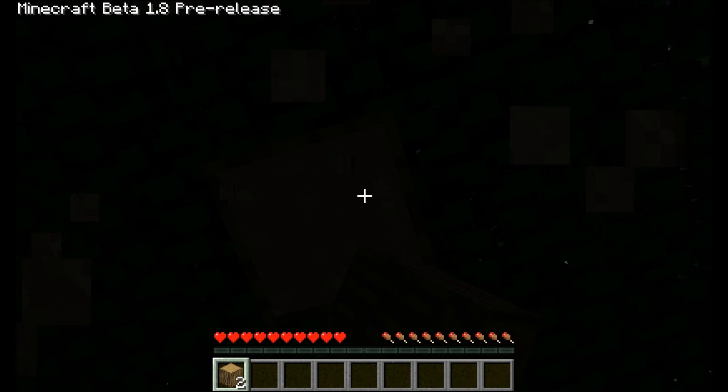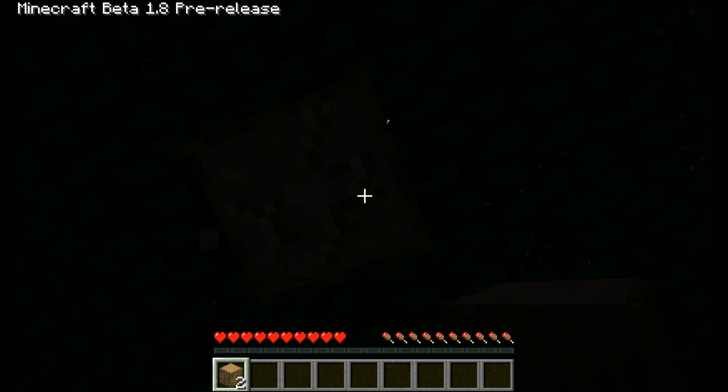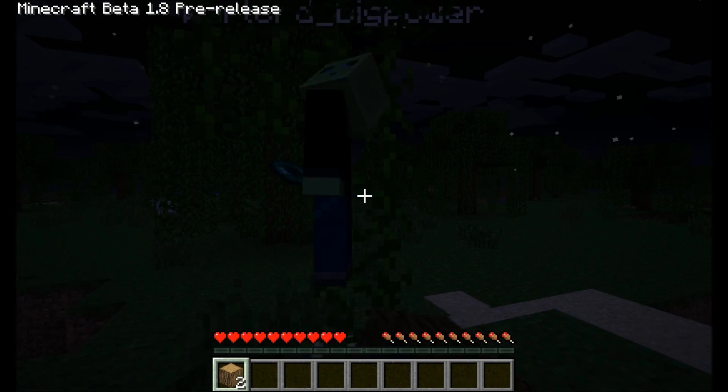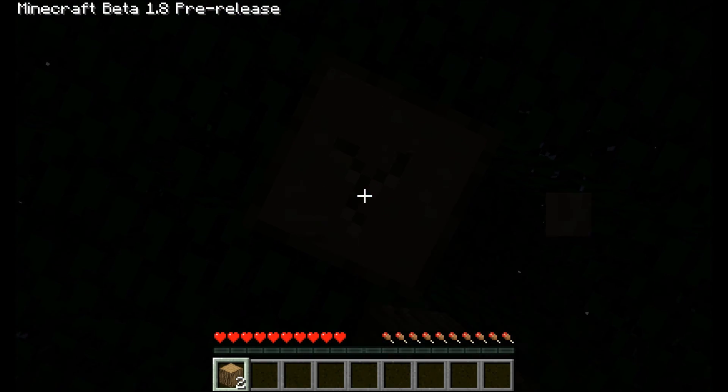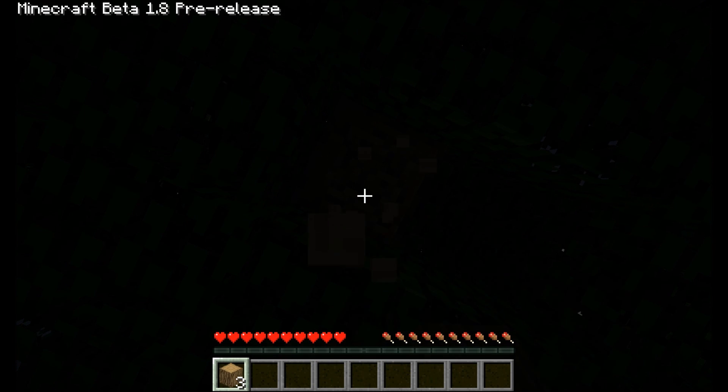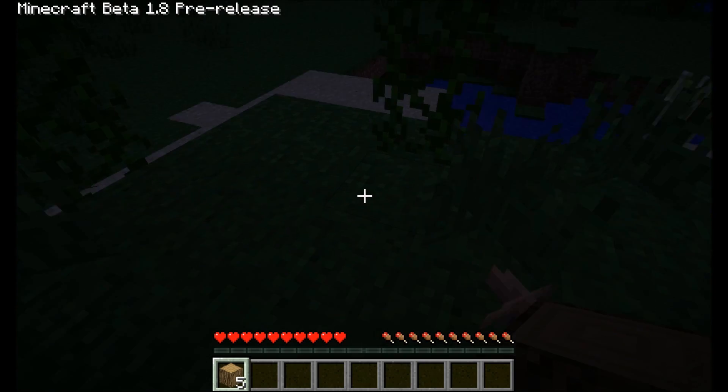And ravines, mountains, and... Ow, get away! I'm chopping wood here! You took my wood! And new beef that you drop from cows, and chicken that you drop from chickens. Of course, if I kill you, it drops chicken.